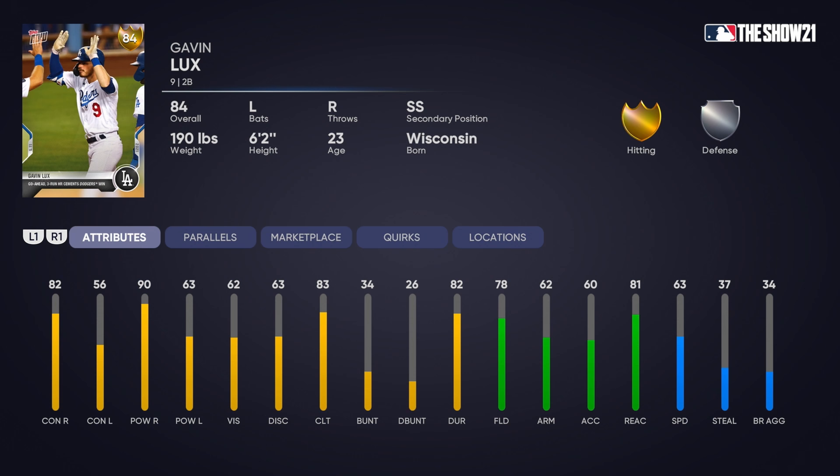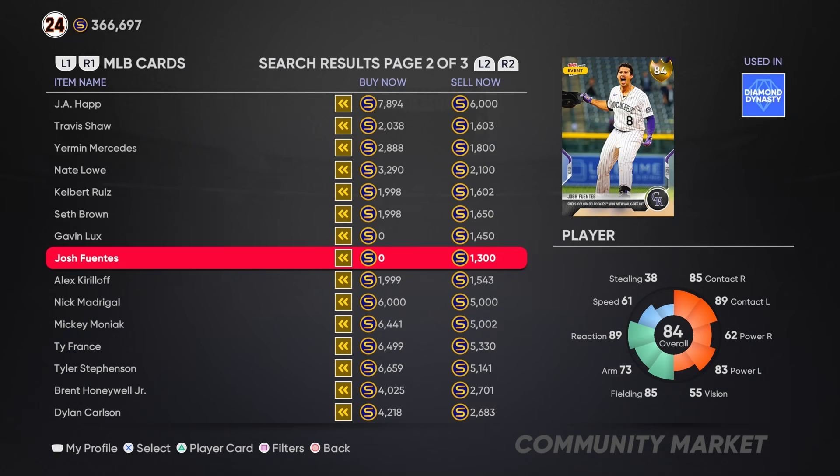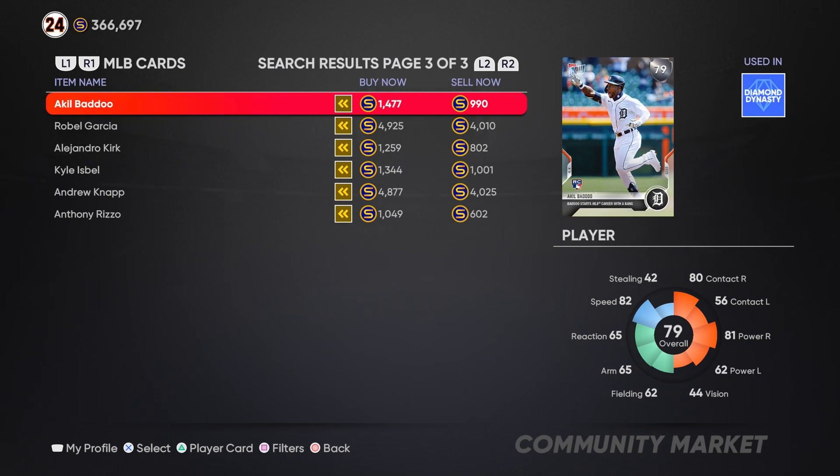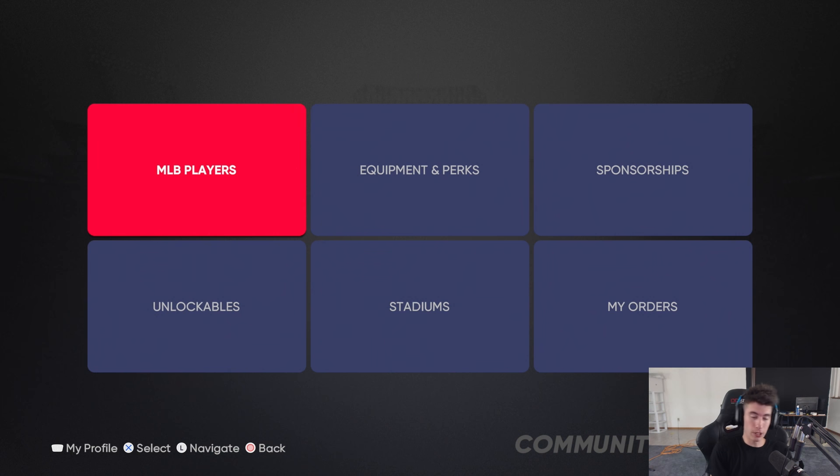We got Gavin Lux — second and shortstop, born in Kenosha, Wisconsin. 82 and 56 for the contact, 90 and 63 for the power, some decent fielding — it's a gold. We also have Josh Fuentes — third base, also has first base secondary. 85 and 89 for the contact, 62 and 83 for the power, 55 vision, pretty good fielding at 85 with 89 reaction at third base. Not too shabby, and I think that's it for the new Tops Now cards.